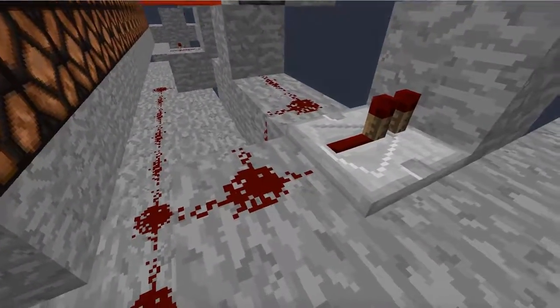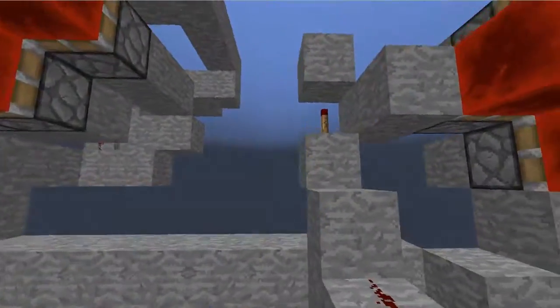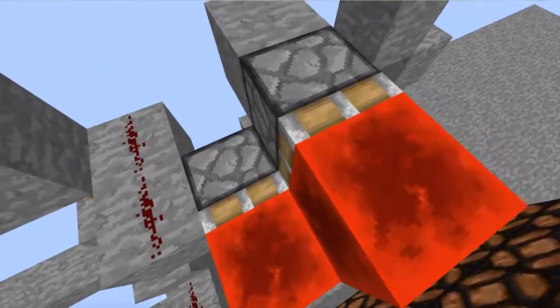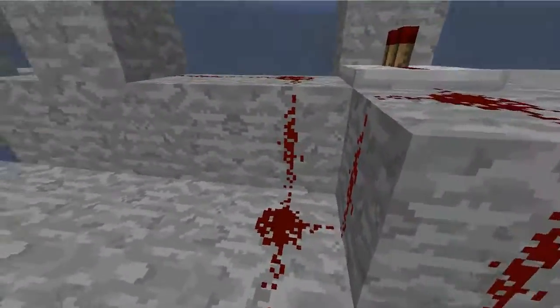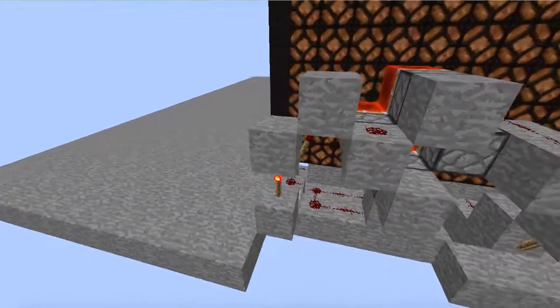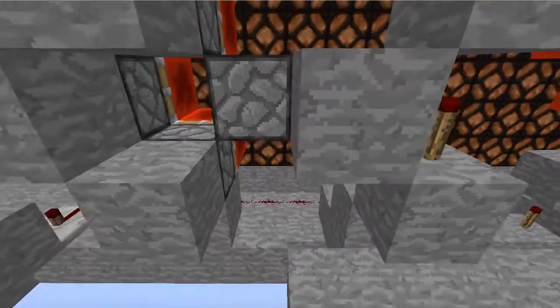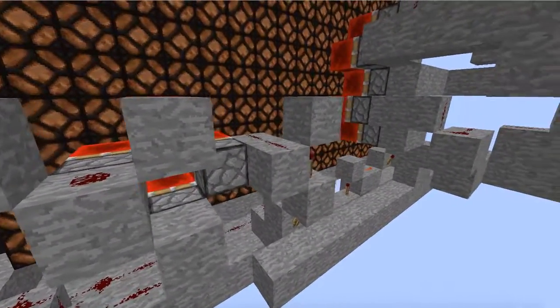It runs off two or three different ways. First it runs off here and goes up this torch tower into this one. Then it goes from here to this one, then it goes up the torch tower here to this one and this one.